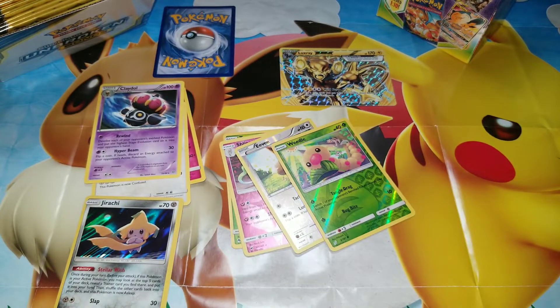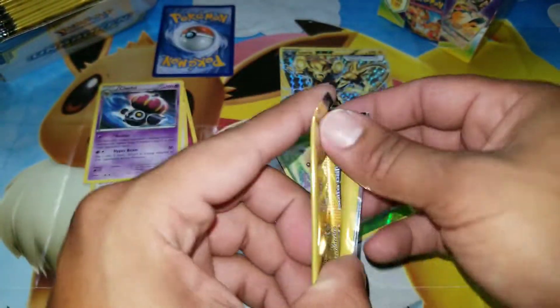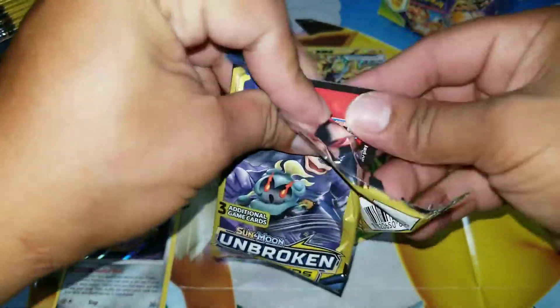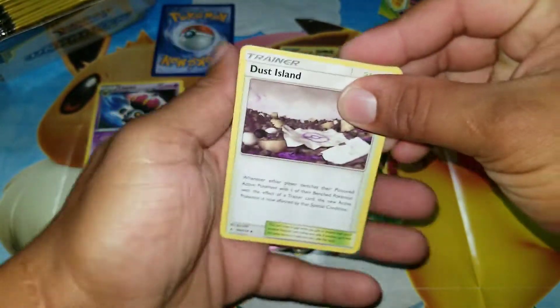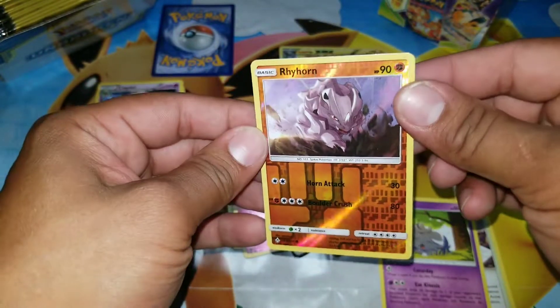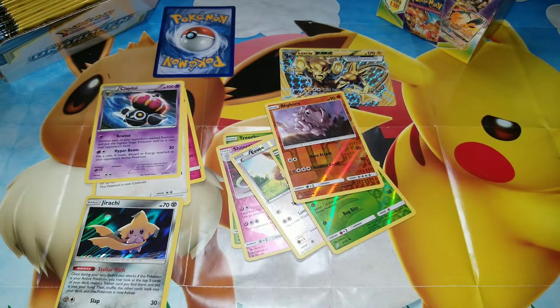Today was an okay opening overall. Let's go ahead and open one more of the dollar packs — maybe we'll get some good luck on this one. We got Dustox, Espurr, and a reverse holo Rhyhorn. Another reverse holo — that's fine, it's a good pull.